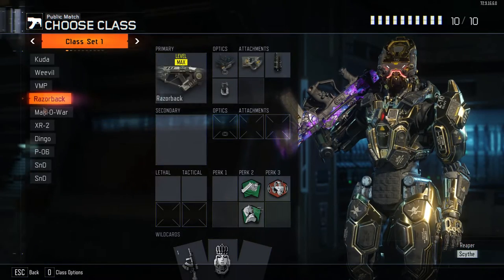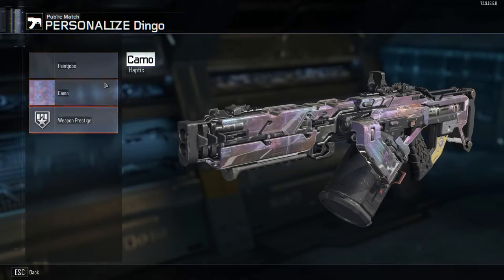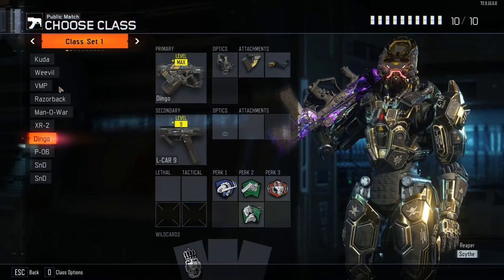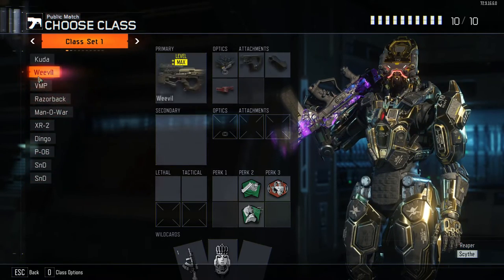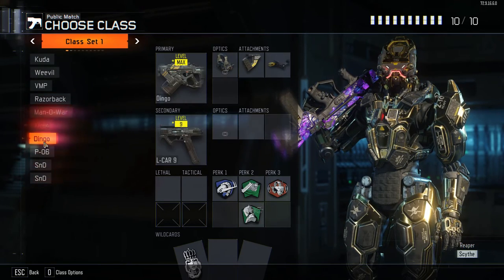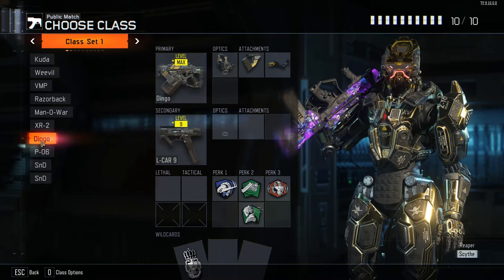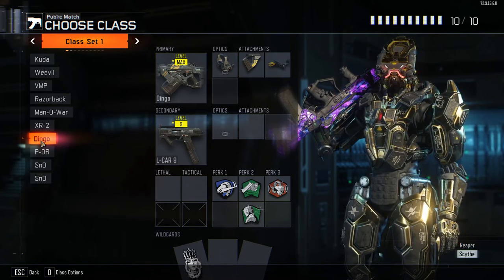The only thing it doesn't seem to affect, though, is some of the DLC black market camos. Like the guns that I have — the haptic one — that one's not changing. On the primaries, the weapon prestige doesn't change either. The Dingo's the only one that has a black market camo, and it's been consistent with that. But every time I start the game, my camos on all my classes are gone.